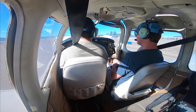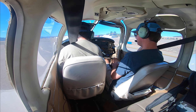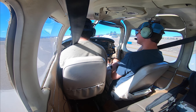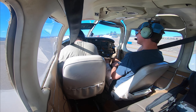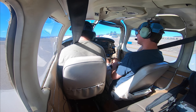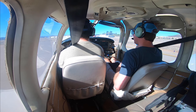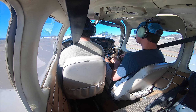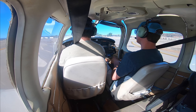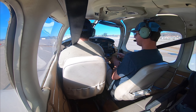We're going to do a right downwind departure. Before you call me, I want to release the parking brake. Gillespie Tower, Cherokee 9082 Uniform, ready for departure, right downwind departure, with information Quebec. Cherokee 9082 Uniform, hold short of runway 27 right. Hold short 27 right, A2 Uniform. You don't need to tell them that we have information Quebec — just for the initial call to the airport.